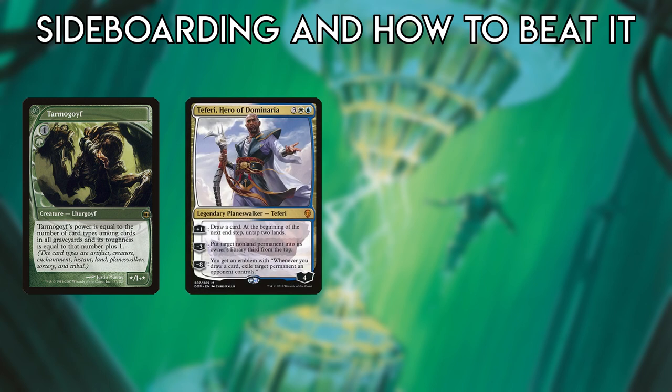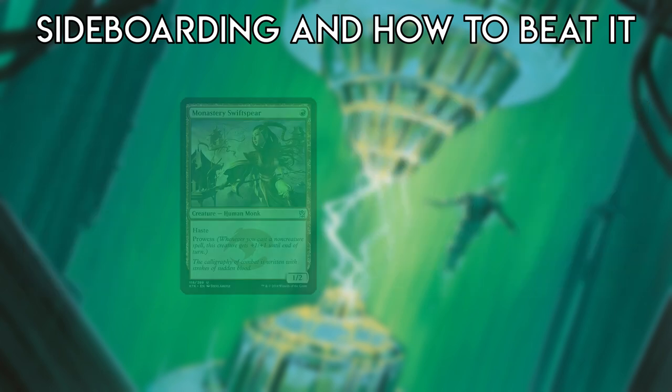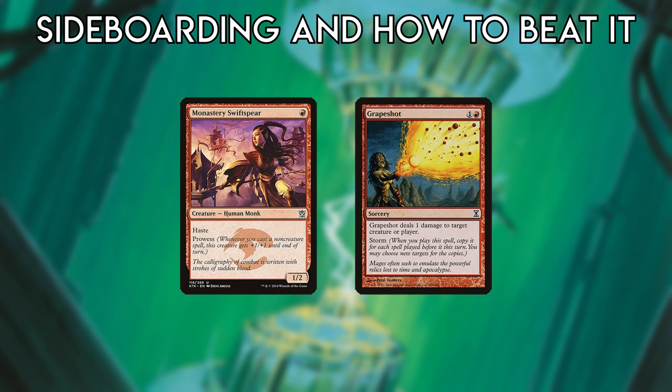Tron is traditionally good against slower midrange and control decks such as Jund and Blue-White Control, since it generates a huge mana advantage over them and can play back-to-back must-answer threats, running the opponent out of answers. Tron is worst against fast aggro or combo decks, especially those that don't care about their permanents such as Burn and Storm.